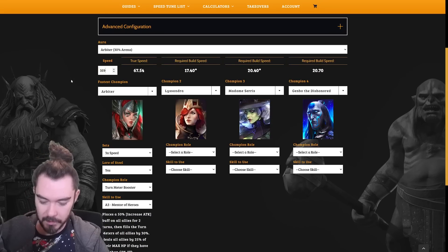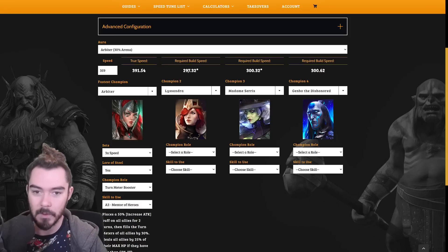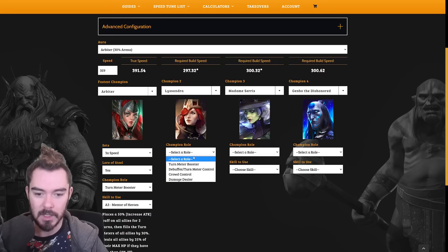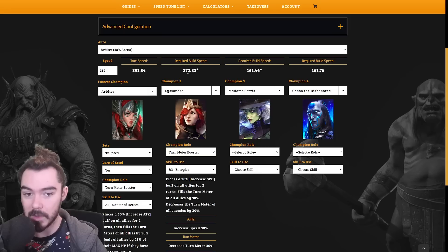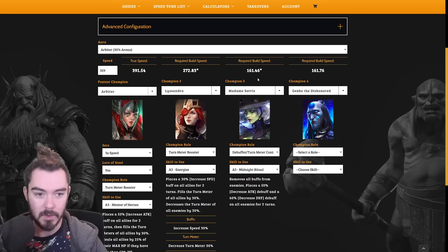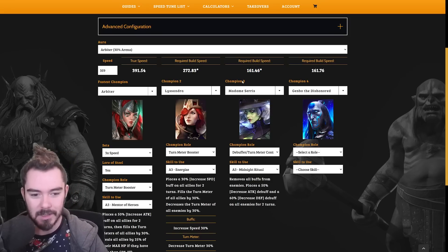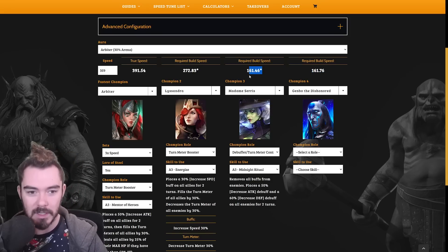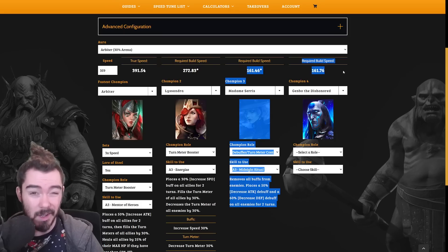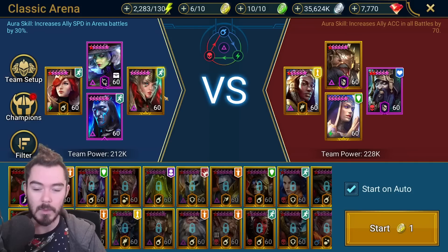Let's put this into the calculator - it will tell us what speeds we need. Arbiter's speed after the Aura and the set is 391.54. Lissandra is going to use Energize as a Turn Meter Booster - she needs to be 2.72 speed. Madam Seras should be one speed faster than Genbo. They can both be super slow and still get a turn, so long as Arbiter goes first and they hit these minimum speeds.